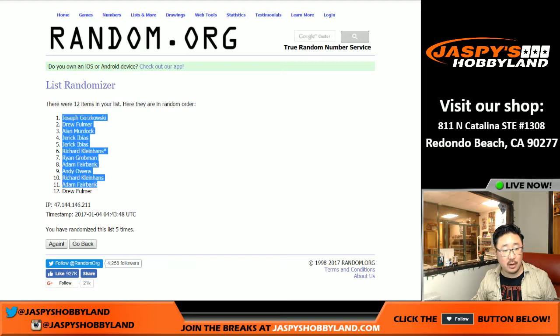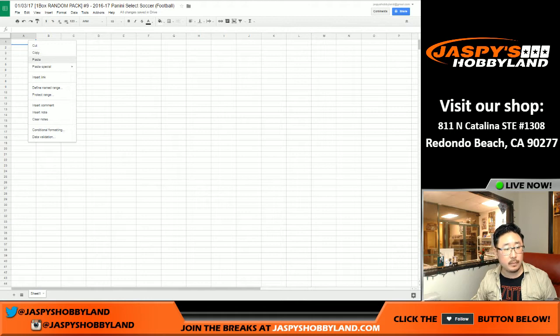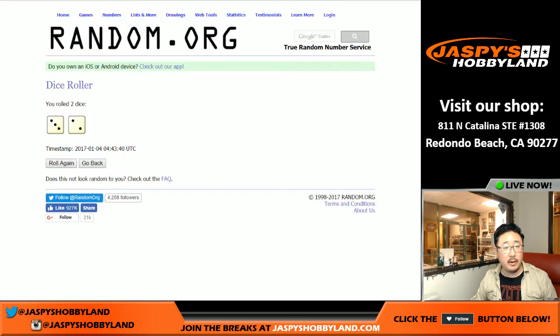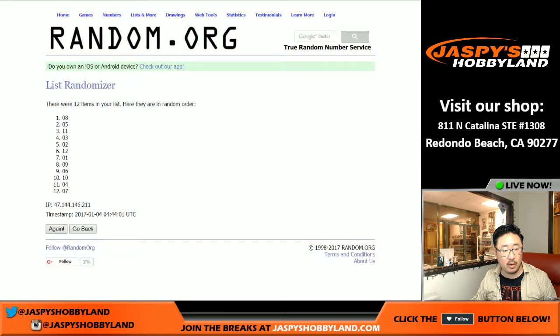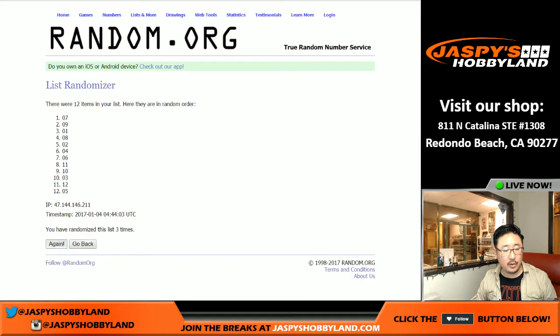Names first — one, two, three, four, and five. We've got Joseph G. on top and Drew in the number 12 spot. Let's pop those names in here. And then once again, three and a two — five times for the packs. One, two, three, four, and five. Pack 11 on top, pack four on the bottom.